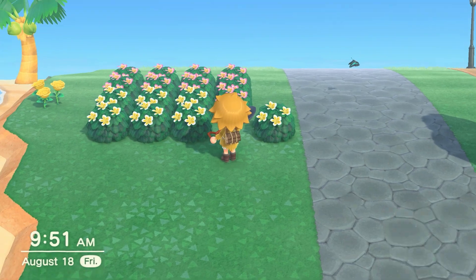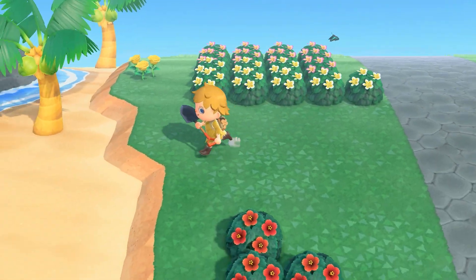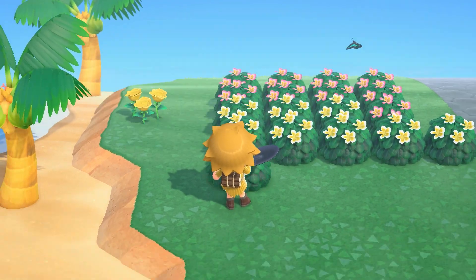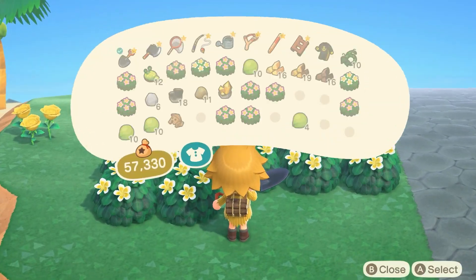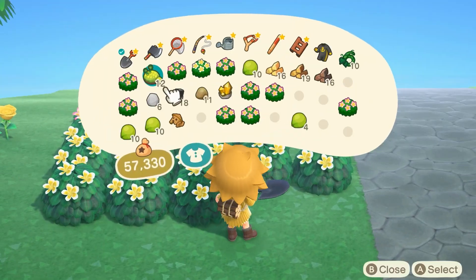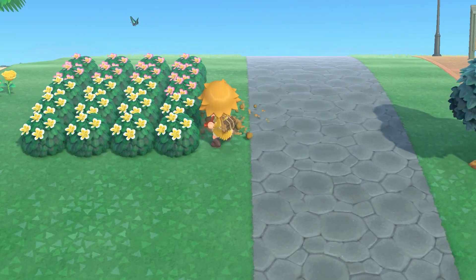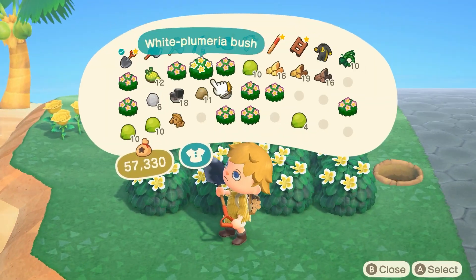For the time being, a lot of my extra shrub and plant storage is going to be over here, and we're just gonna pick up shrubs as we complete builds or want to complete builds and need a little bit more nature. I love that we get so many of these — plumeria bushes. I think these are excellent. I loved when they were added to the game, and almost every time I go to a Kapp'n island these are what I get. So we're probably gonna make really good use of these as time goes on.